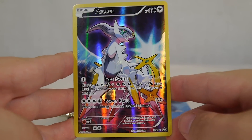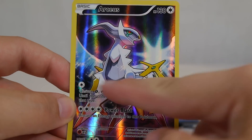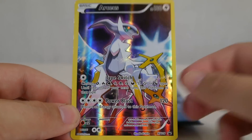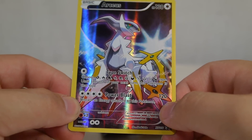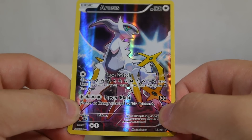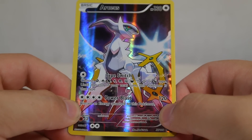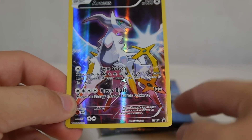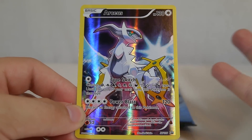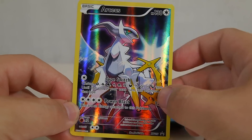Here is the Arceus promo card — it is XY 116. It looks really cool, kind of like it has wings, though it's more of a weird eclipse thing going on. It has 130 HP as a Colorless Pokemon. For one Colorless Energy, the Type Switch attack lets you choose Grass, Fire, Water, Lightning, Psychic, Fighting, Darkness, Metal, Fairy, or Dragon type — until the end of your next turn, this Pokemon is that type, which is a nice help with weakness matchups.